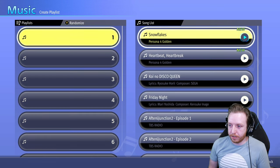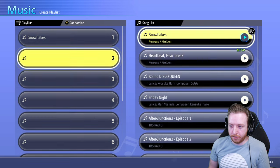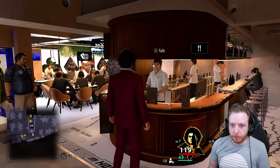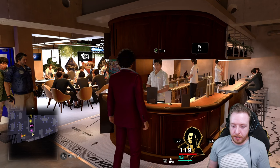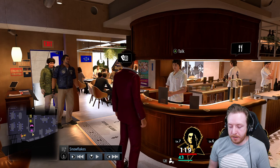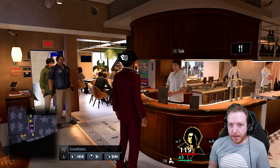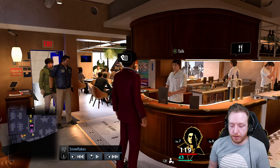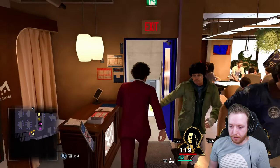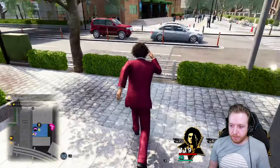Now you're going to go ahead and create a playlist. Let's add the new songs we got — Snowflakes and Heartbeat Heartbreak. To actually listen to them while playing the game, in the bottom left corner to the right of the map, you can see an icon. You're going to hold the left bumper, and then you can skip forward or backwards with left and right on the D-pad, or just start playing by pressing up. It's going to start playing the very first song in this playlist, Snowflakes.